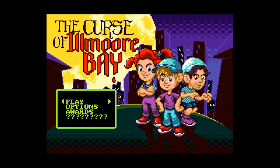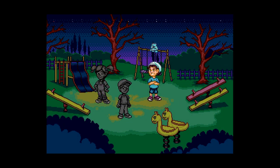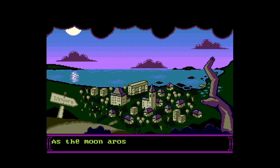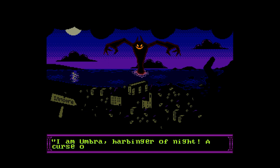Welcome to Ilmore — awesome, good start. Funky music, I like the look. There are rewards options and play. One player — 'so lonely, me!' Same. This is quite a chugging intro then. Oh, there's a character select — awesome. 'Twas the night of All Hallows' Eve, where tricks and treats become horrors and screams. As a moon arose, a vexing gin sneered with glee — as of midnight it will always be Halloween. Funky music. 'I am Umbra, harbinger of night, a curse of menacing evil and spite!'